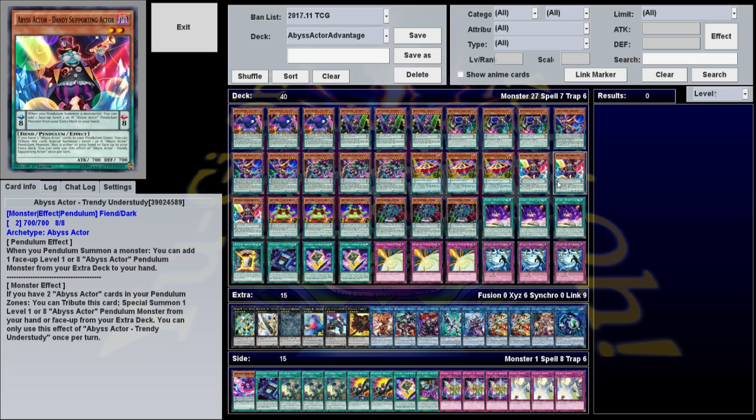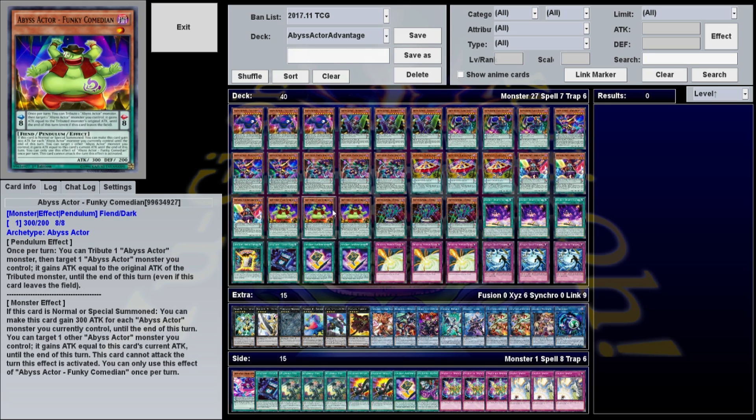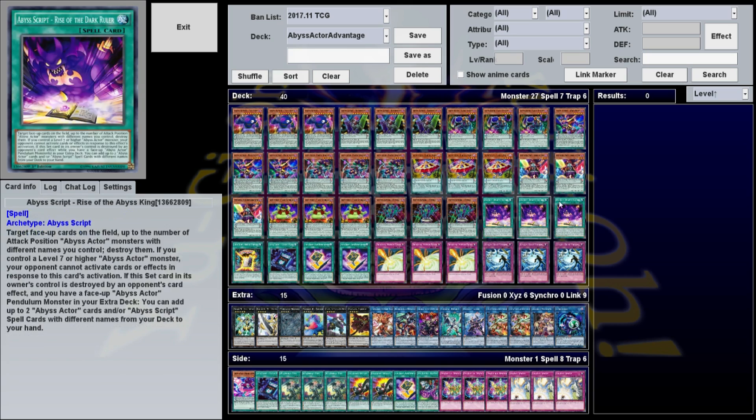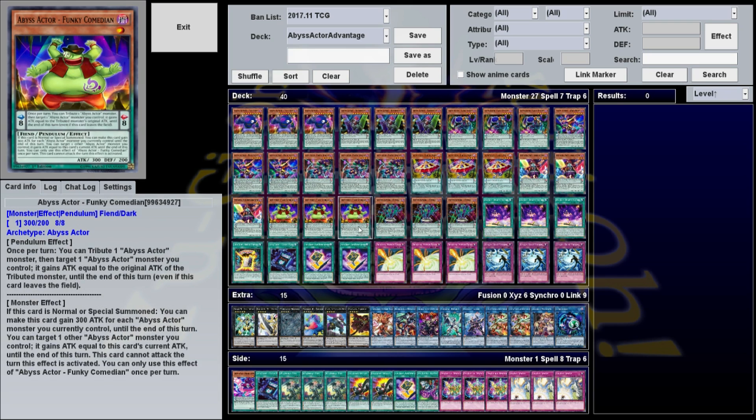Trendy Understudy's Pendulum effect: when you Pendulum Summon a monster, add a face-up level 1 or 8 Abyss Actor Pendulum monster from your extra deck to your hand. This is more useful than you might think — if you have an Extras or Funky Comedian in your extra deck, when you Pendulum Summon your other monsters you can get them back, normal summon the little monsters, and then use them for tribute.